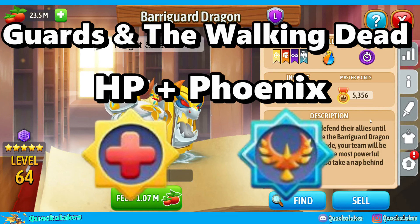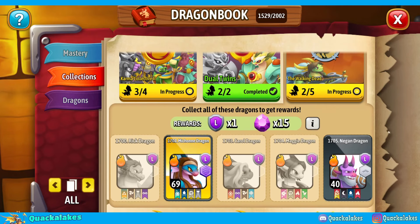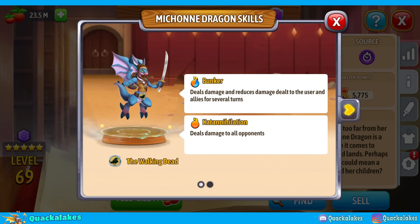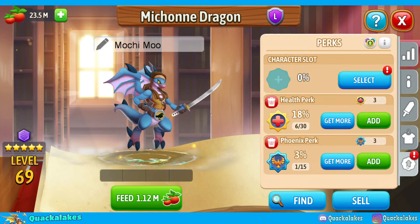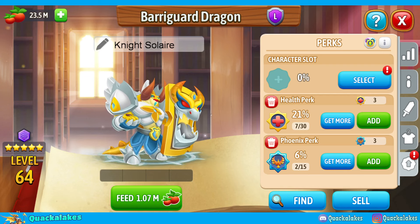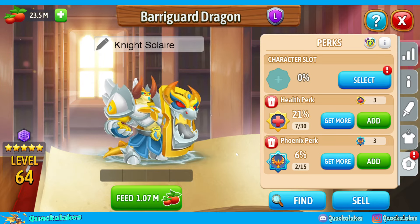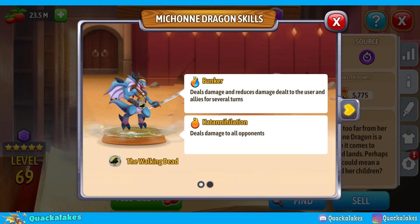Number three: guards and Walking Dead dragons — HP and phoenix. The main use of these two types of dragons is their shield, which negates damage and also negates crits. These dragons shouldn't be used for their damage capabilities; their best skill is their shield. In order to maximize the usage of shield on your team, you need them to live for as long as possible. Similarly to karmers, these dragons typically benefit the most from HP and phoenix perks. Some argue differently for the Walking Dead dragon due to their secondary skill, but I don't think those secondary skills are as useful as their main shield or bunker skill.